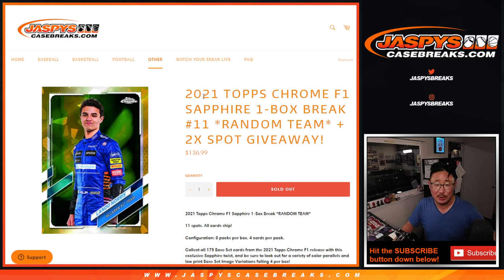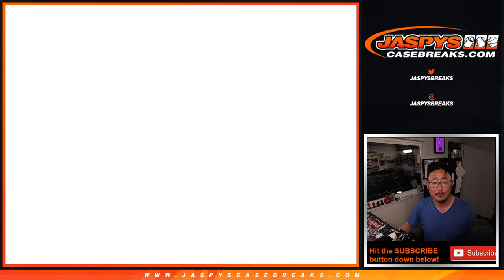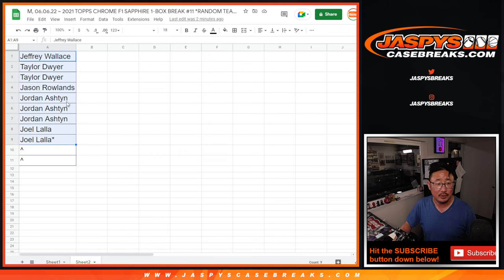Hi everybody, Joe for JazzViseCaseBreaks.com coming at you with 2021 Topps Chrome F1 Sapphire one box random team break with two spots being given away. We're only selling nine spots outright. We're going to randomize those nine names, top two get extra spots, and then we'll do the break. Big thanks to a lot of J names here, including Taylor — you're in there as well. Thanks for getting in.